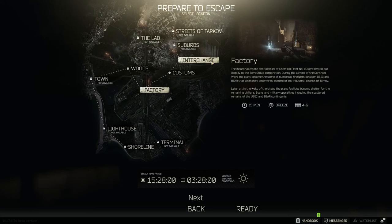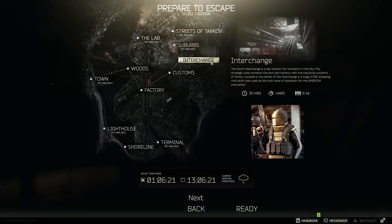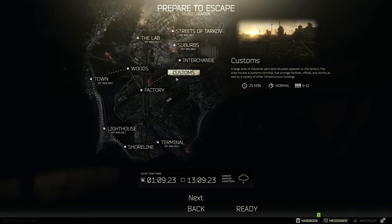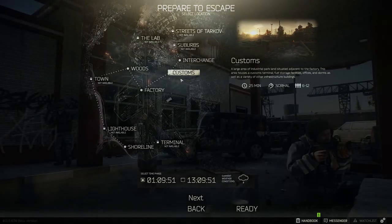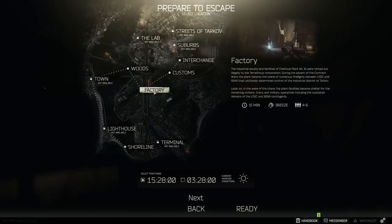There's a scav boss called Killa on Interchange — a badass, high-armored LMG user with the RPK. On Customs there's another boss who has a gang of ruffians running with him; his crew is more armored, the boss has less armor but more health than a normal player. Factory is very fast-paced. Woods is a massively wide open long-range sniping map. The Lab is for PMCs only — you need to buy a keycard from Therapist to get in and is more for experienced players.